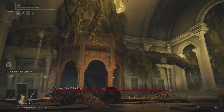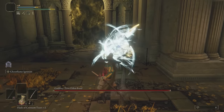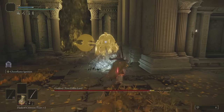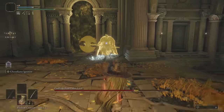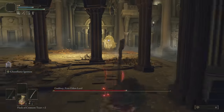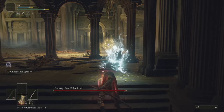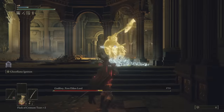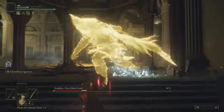Godfrey's Shadow Clone requires a different strategy from the rest. The Ash of War, if you trigger it from a distance, makes Godfrey very angry so he rushes in and stomps. All we have to do is run far enough where his stomps don't reach us, but our flames do. You just repeat this a couple of times and that's the fight. It's kind of boring, but don't worry — Godfrey himself is more interesting.